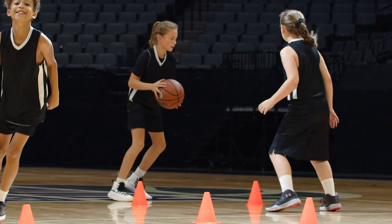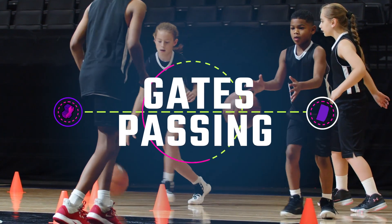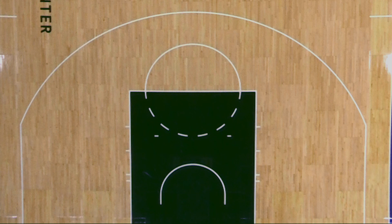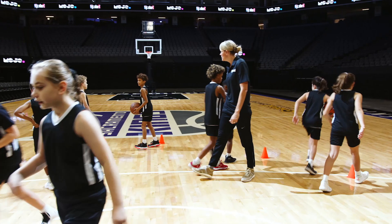Players practice moving the ball with precision in this game we call Gates Passing. Use a half-court sized space, then randomly place gates throughout the area using cones spaced about three feet apart. You'll need about twice as many gates as you have players.